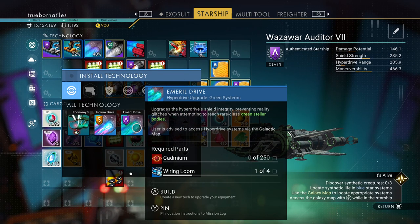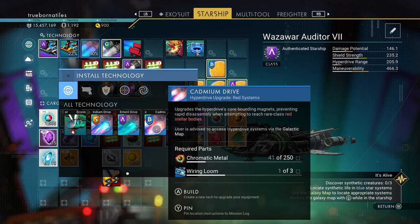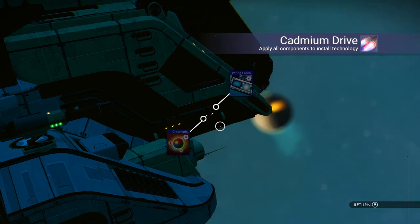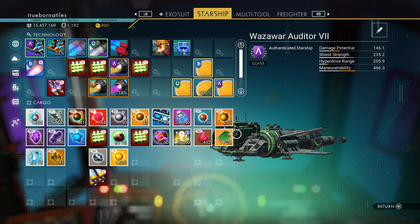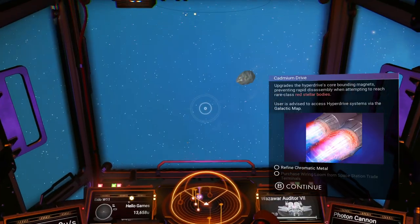You can get wiring loom at space stations, and of course we all know how to get chromatic metal, so time to do that.